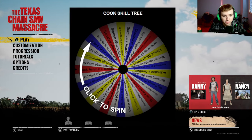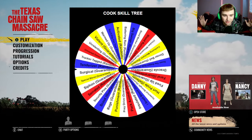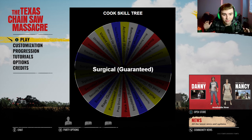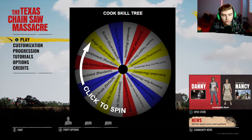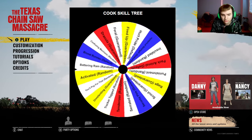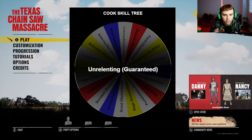For the first perk, I'm hoping for Security Pins because that's the best perk in my opinion. I'm going to have to use Surgical for the first perk, and Surgical is a guaranteed perk. For the second perk, I got both Surgical and Unrelenting — Unrelenting is also a guaranteed perk.